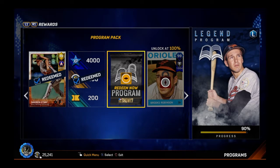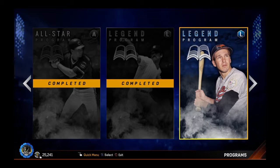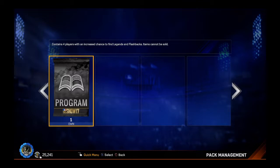And I do get one program pack, so I'm as far as you can go without getting the 100%. I'll be doing that at some point — that's very difficult. I need 327 fielding assists, and that's not as easy as it sounds.